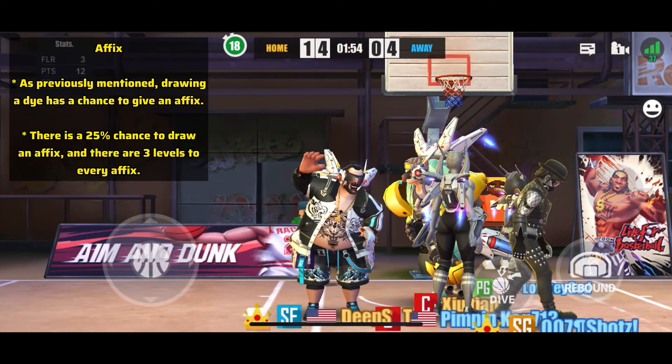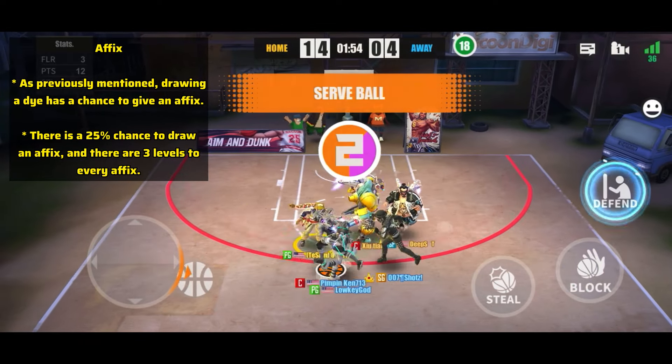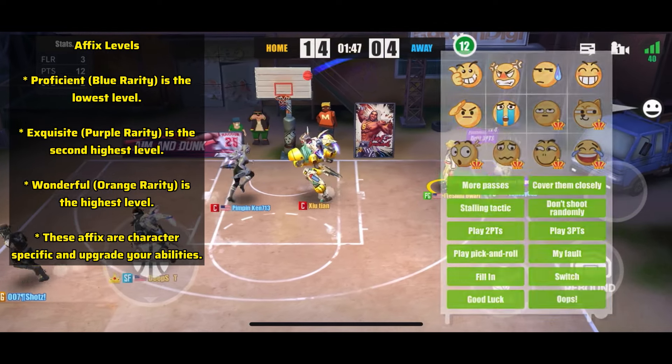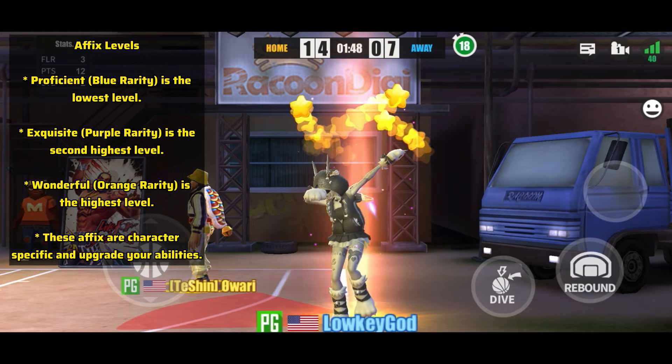Moving on to affixes: drawing a die has a 25% chance to give an affix. There are three levels to every affix — Proficient (blue rarity) is the lowest level, Exquisite (purple rarity) is the second highest, and Wonderful (orange rarity) is the highest level.